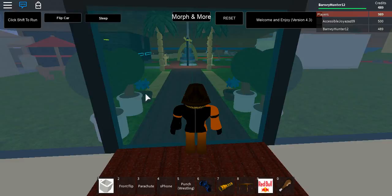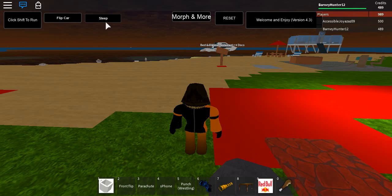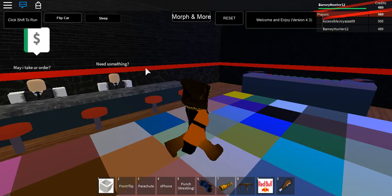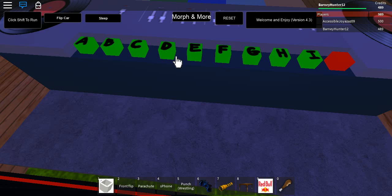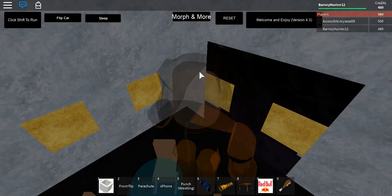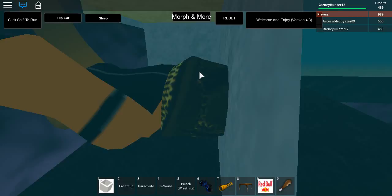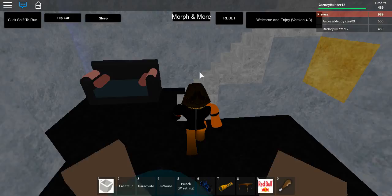I think this is a sleep option here, but it doesn't seem to work. So this is a nightclub - kind of a small little area here. There are a lot of songs on this. But I can't play those because of copyright. Now what's down here? A cool little area down here. We're underwater now - that's so cool. I actually didn't even know this was here. Unfortunately I cannot play the music because I'll get copyright if I do.